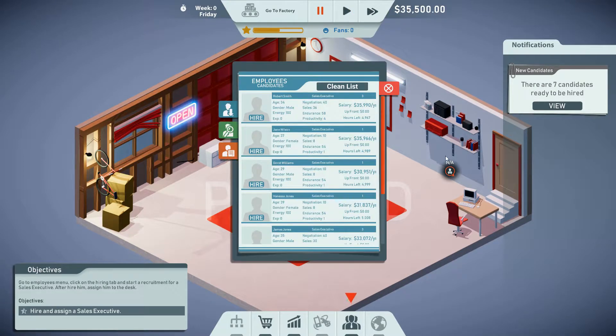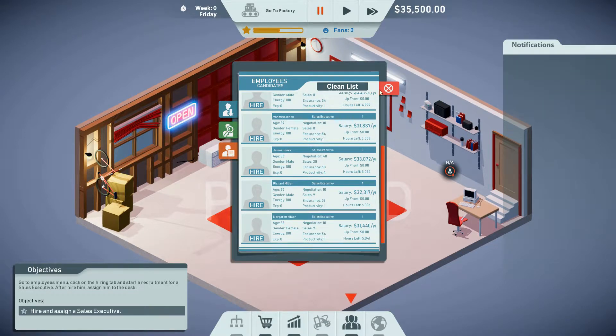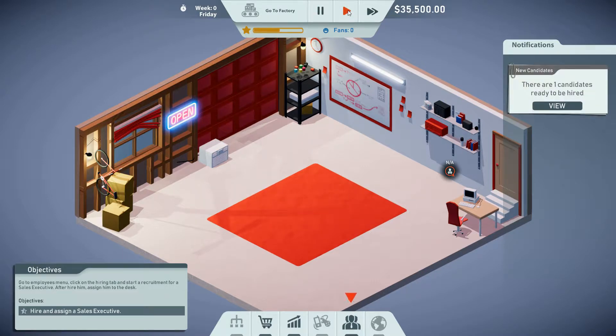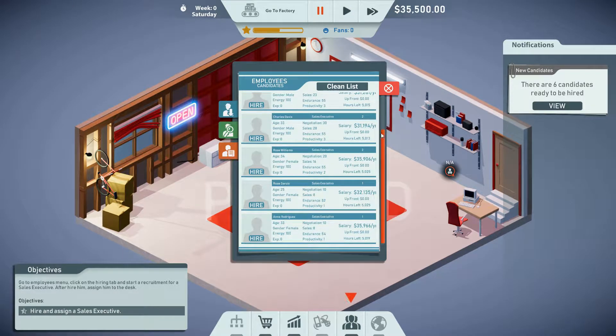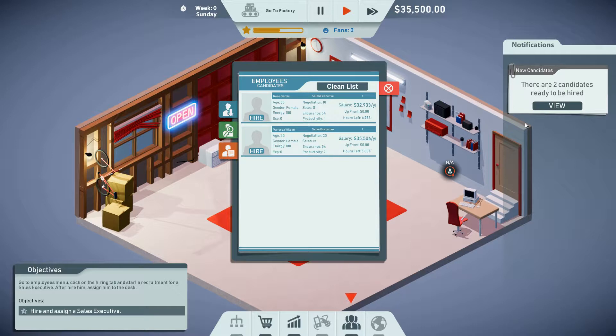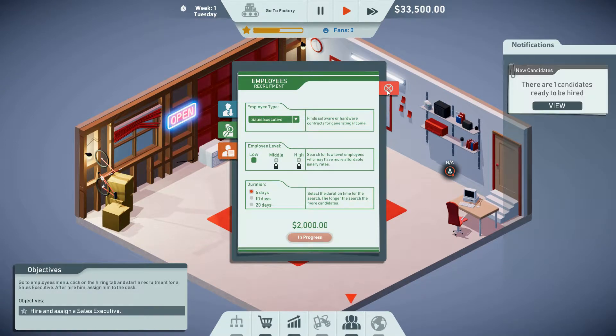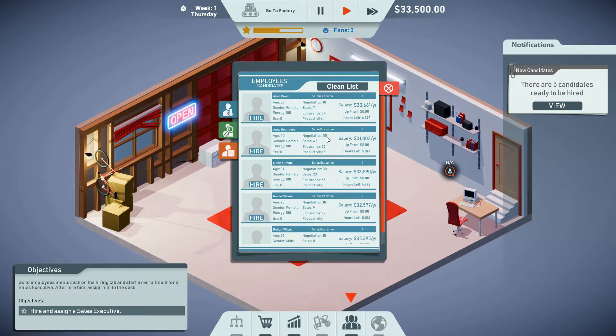Let's view our candidates. At the very beginning, the higher-level employees max out at 50. This one has negotiation 40 — not interested. I want someone who can hit 50, and he's not here. So I'm gonna clean the list, close it out, start again — and these are terrible: 10, 30, 30, 20, 10, 10. We have to do it again. Sales executive, two thousand dollars. There we go — negotiation 50, sales 47.